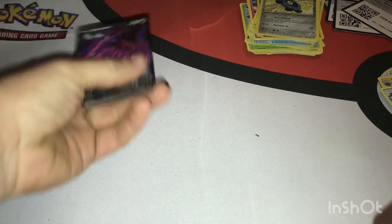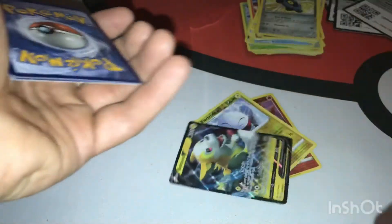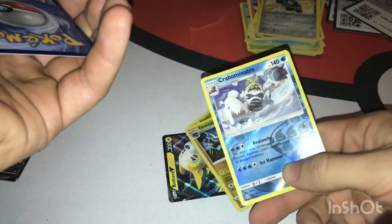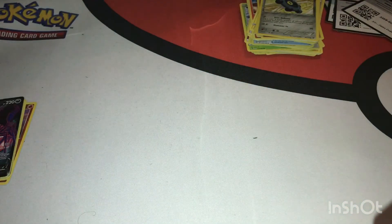Let's review what we got: the promo Eternus V, Luvdisc, Electrode, the Boltund V, Dark Coalossal, Crabominable, and the White Kyurem. Subscribe if you have not already for more Pokémon videos. Comment down below what you want to see me open — whether it be singles, doubles, triples, tens, random booster packs, or even Dollar Tree packs. I'll see you guys in the next video.